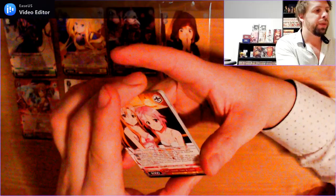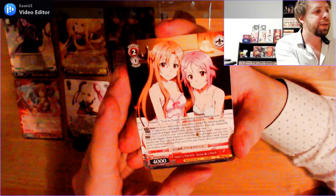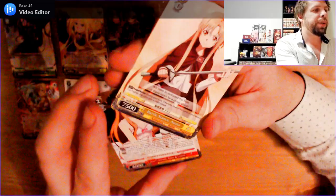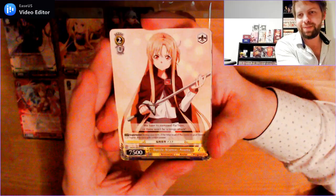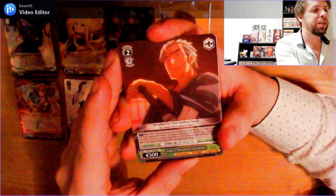This one's a bit cheeky. Level 2, 1 cost, common, 4000 power: Hearts Warmth, Asuna and Elizabeth. Very cute. Next up another common: Level 2, 1 cost, 7500 power: Battle Stance Asuna again. And another common: Level 2, 1 cost, 4500 power: Time Splitting Sword.